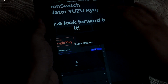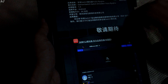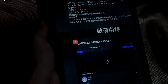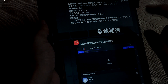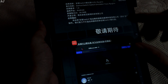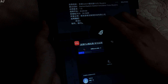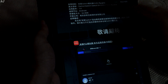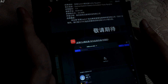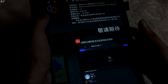It seems the Daemon team is again going down the same path with Daemon Switch Emulator. Check out the name of this application: Daemon Switch Switch Emulator Yuzu Ryujinx. Yuzu and Ryujinx are two different Switch emulators for PC — both are open source. It seems the Daemon team has stolen code from these two emulators. The emulator is version 1, size 34.3 MB, platform Android. I won't be surprised if someone finds out that the Daemon team has stolen code from Skyland Switch Android emulator as well.